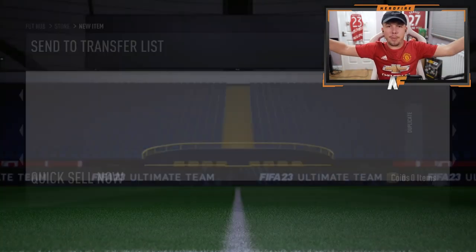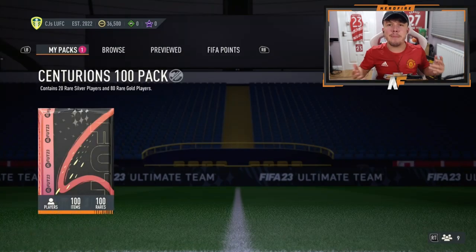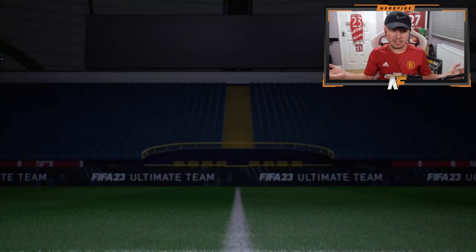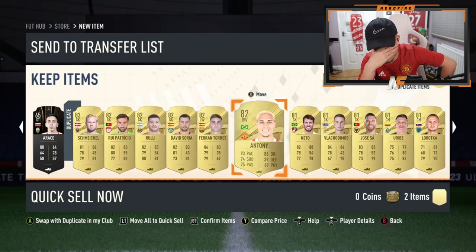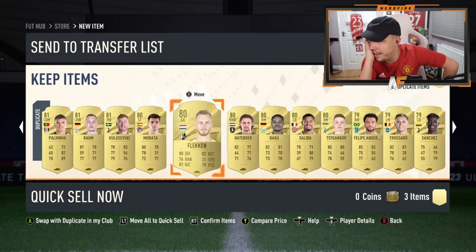Shout out to Callum — he's got the 100-players pack that we're about to open up. Hopefully he can get something good. Let's see — maybe Ibrahimovic or Fred, something sick. De Gea on the front. At least it's a walkout on the front. But no Centurion in sight — not a single Centurion. That is not great at all.